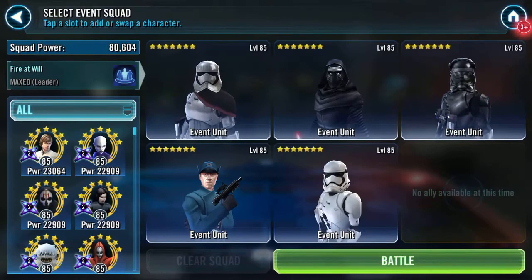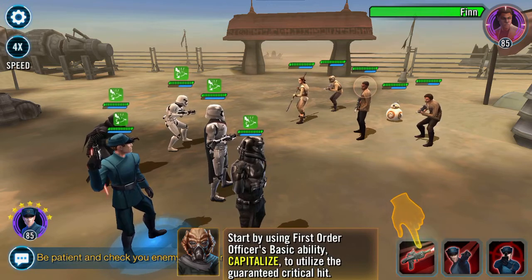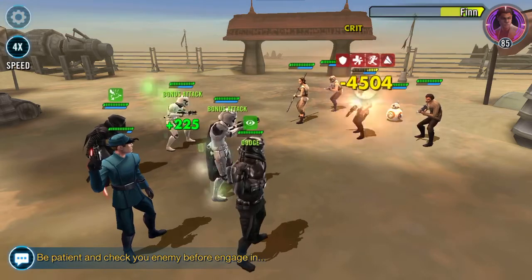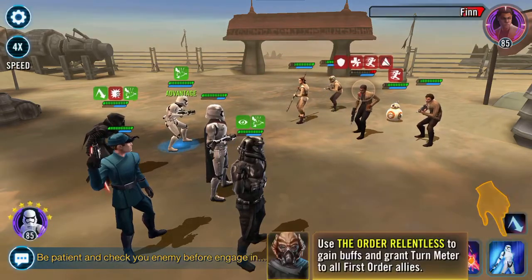This is my First Order. Start by using First Order Officer's basic ability 'Capitalize' to utilize the guaranteed critical hit. Slow them all down — turn meter abounds, pop that up.